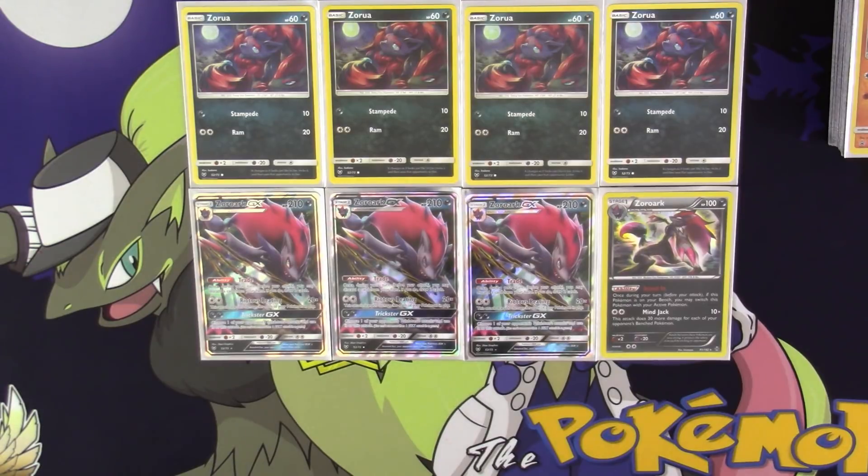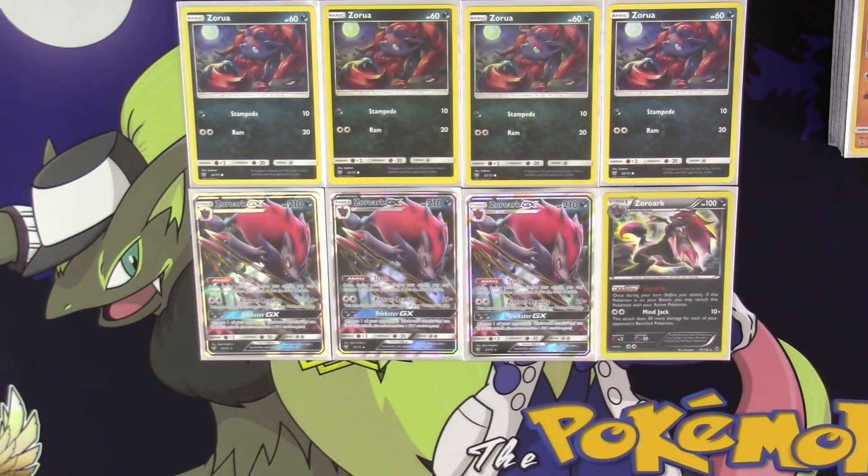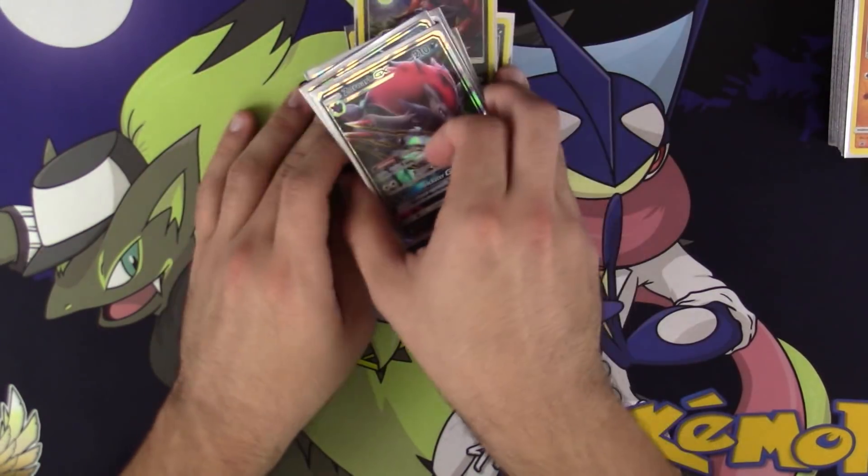It also has the GX attack Trickster GX, but we don't really run Dark Energy here so we're not going to worry about that one. The reason I run the Zoroark from Breakthrough is because Mindjack is still an incredibly powerful attack. Combined with Choice Band and a full bench on your opponent's side, it's doing 190 damage and that knocks out so many things. It's a one-prize attacker, and Stand In is still a really good ability — attach a Float Stone and it's basically free retreat all over the place.